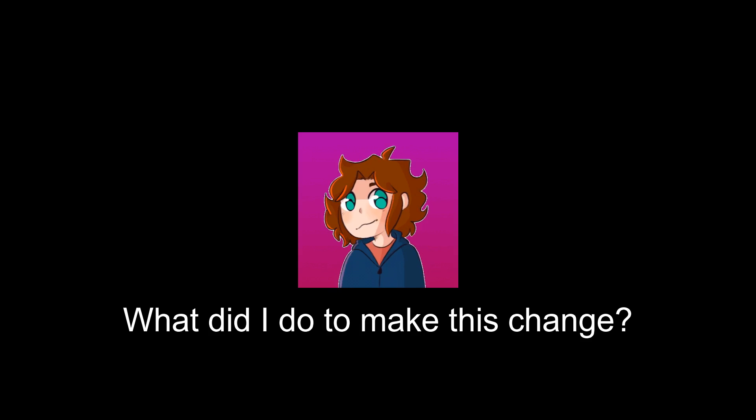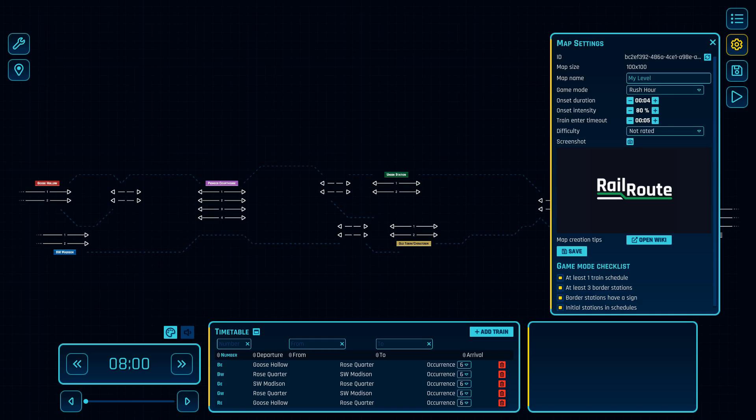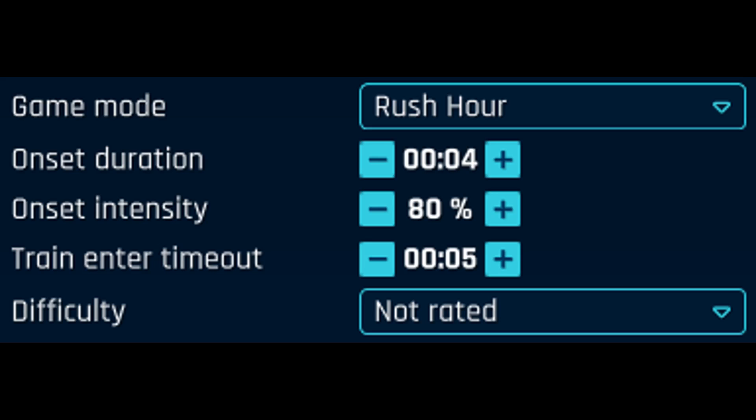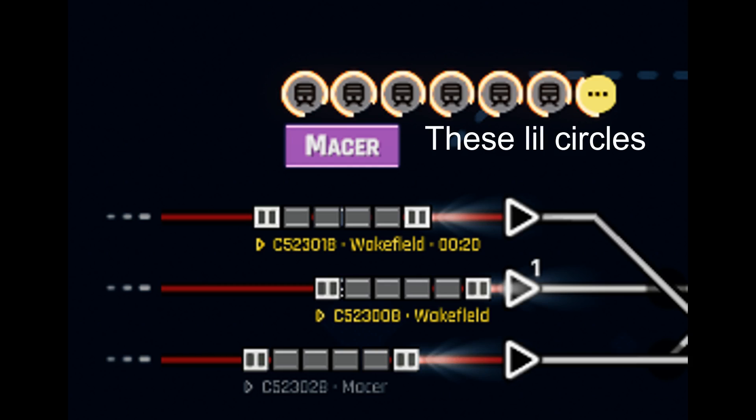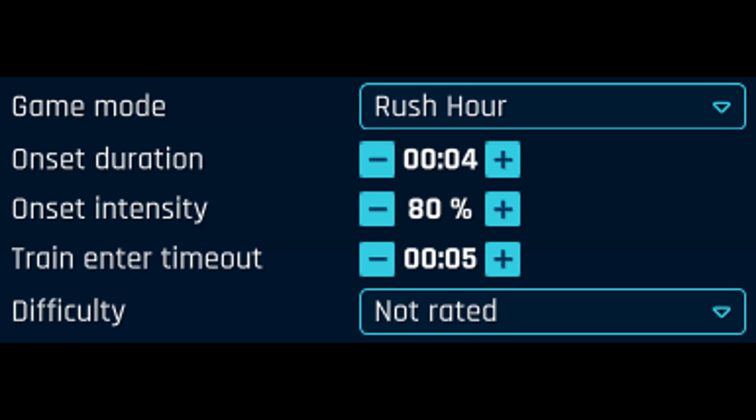I'm sure some of you might be asking: what did I do to make this change? To understand that, we need to go to the editor. Here, in Rush Hour, there are three special settings: Onset Duration, Onset Intensity, and Train Enter Timeout. Timeout is self-explanatory — that's the amount of time in in-game minutes before a train will be considered too late and the player will lose. We really don't need to care about that; five minutes is a reasonable amount of time.